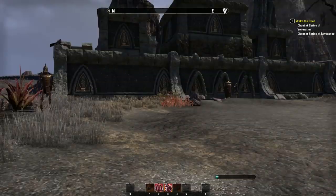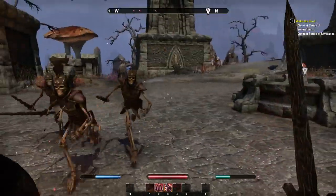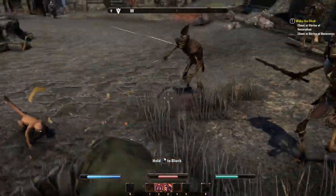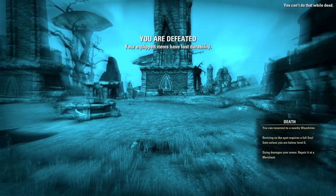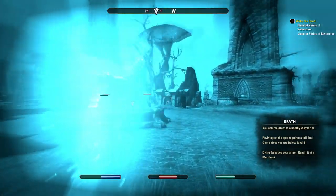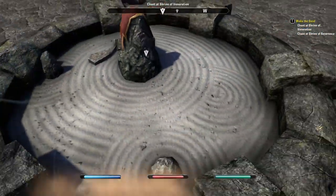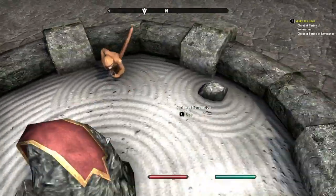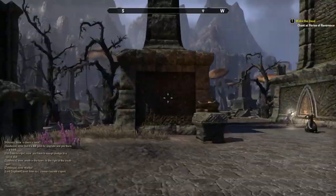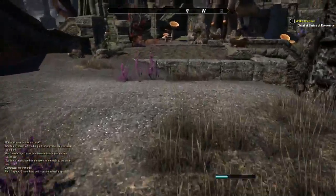We have a tomb here with a whole bunch of enemies that are level 7 — we are only level 4. We're going to press 3 for our spiked armor buff and 2 for CC. We're going to die instantly because these people are 3 levels higher than us. Choose where to revive — nearest wayshrine. Maybe we can get through this quest without actually fighting these people. Let's try and activate the shrine. Chanting at Shrine of Reverence — that seems to have worked. I'm not sure if I'm too low a level to be here. Maybe we should have been doing something else — still getting the hang of this game.